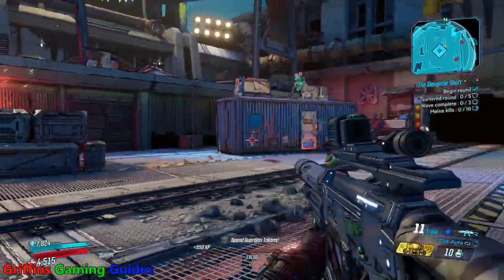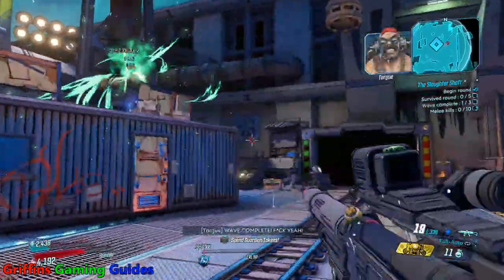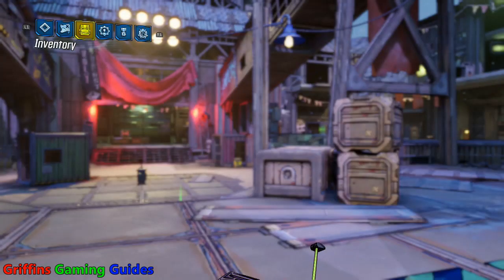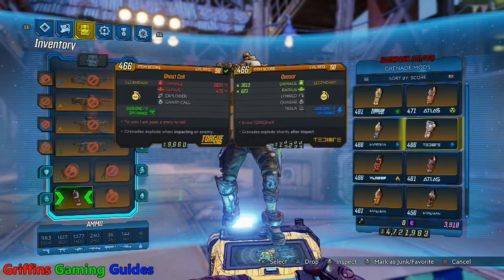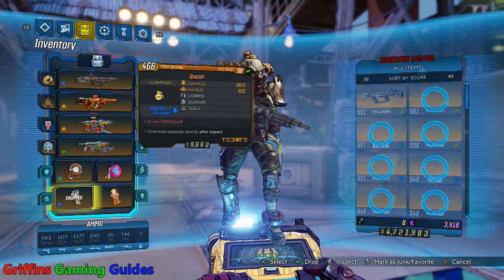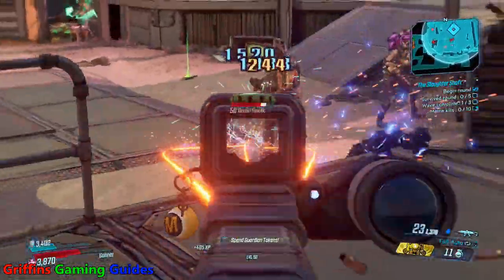In the Slaughter Shaft, you're going to come up against increasingly difficult waves of bandit enemies. Make sure you bring a strong corrosive and a strong incendiary as a must to even stand a small chance of getting through this one. The first few waves and rounds aren't that difficult, but when you get up to rounds four and five you've got so many badass enemies it just becomes ridiculous. The more crowd control weapons you've got — something like a Bearcat for taking down multiple shields, or a Skeksil acquired from Scrak for area-of-effect damage — the better. Don't take these guys down one-on-one; treat the group as one and deal as much damage to multiple enemies as possible.